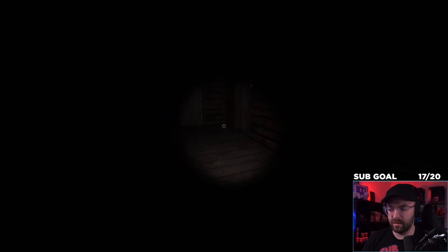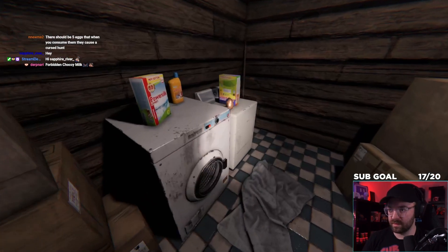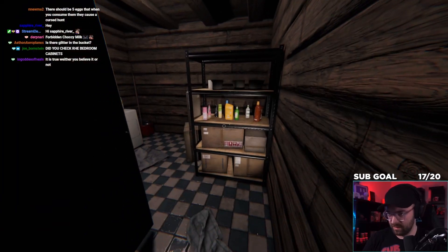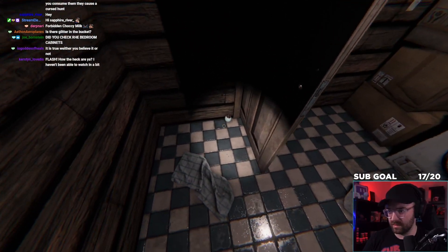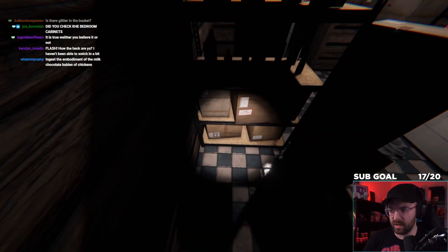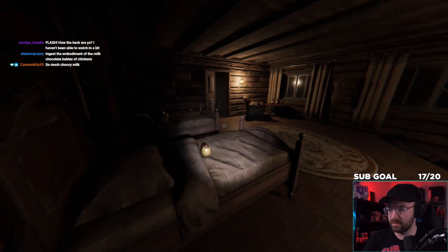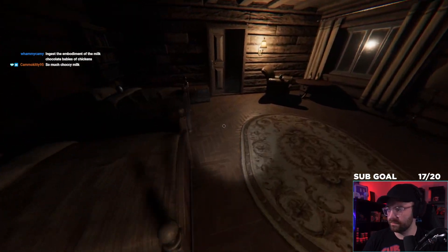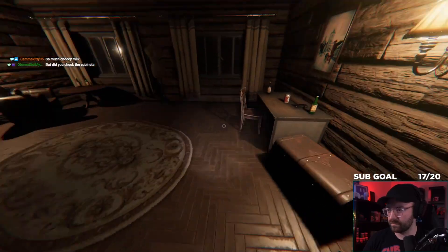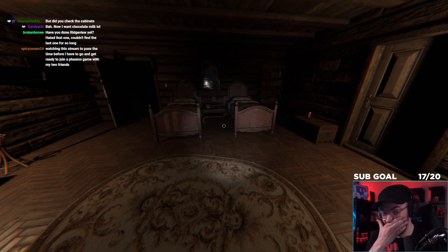We have two more rooms to check. Let's go here. So many of those. There are two in here. Nothing in between, nothing on the shelves I don't think. On to the twins' room — twins got their little eggies. So much chalky milk.